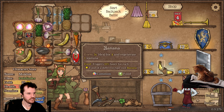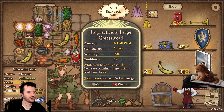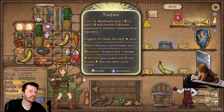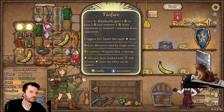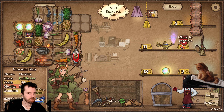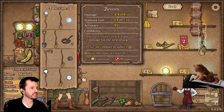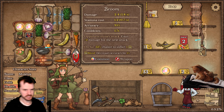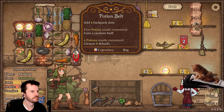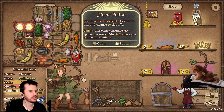This is the last round no matter what. Get banana. Impractically Large Greatsword — items get 30% block, every three seconds randomly gain power or mana, and remove mana or stamina from opponent. Broom — if I had gotten this earlier I could have combined it with the frying pan, but this is the last fight. You reach 10 debuffs: consume this and cleanse 10 debuffs.